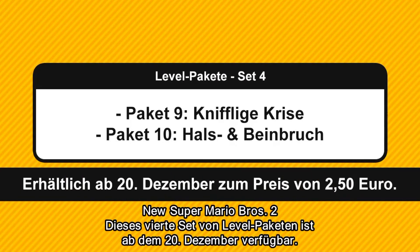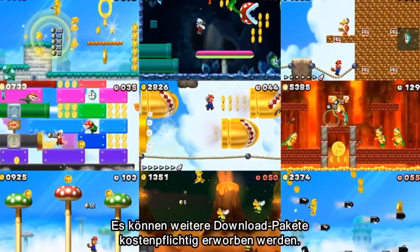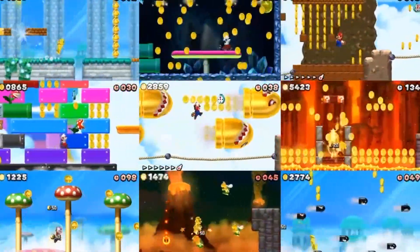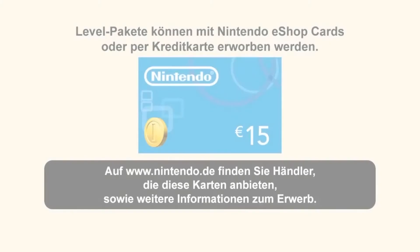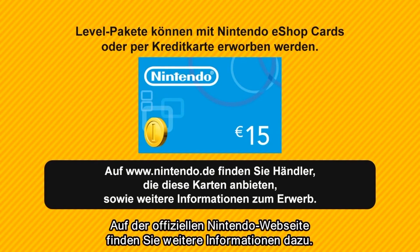New Super Mario Bros. 2. This fourth set of course packs is available from December 20th. Other downloadable packs are also available to purchase. You can buy any course pack using a Nintendo eShop card or credit card. Please see the official Nintendo website for more information.